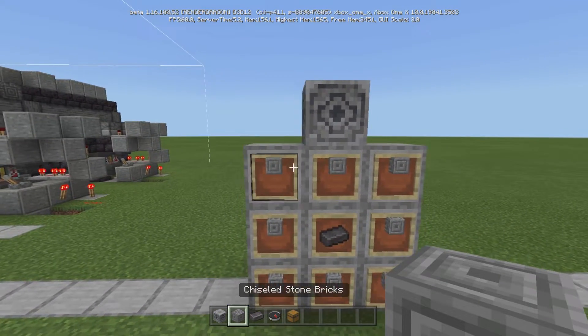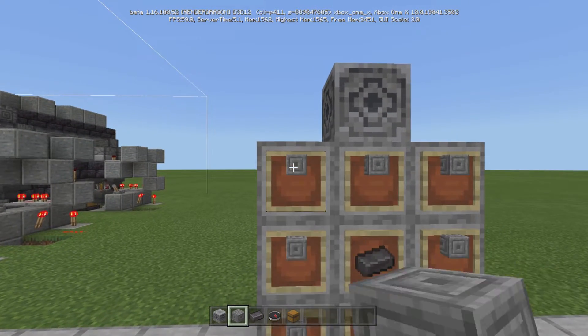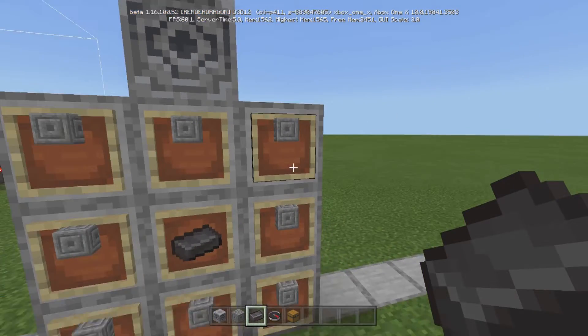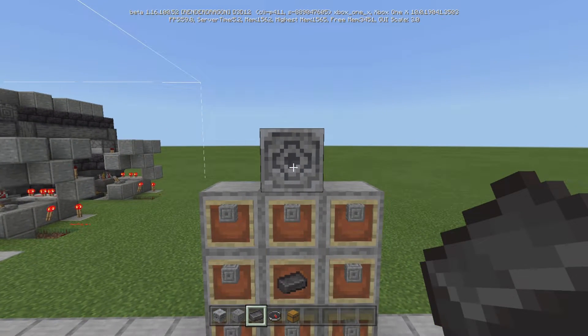You're going to take these chiseled stone bricks in this pattern in a crafting table. Pay no mind to how they sit — the blocks are not sitting properly, but the ingots are. There's a glitch right now. So you take eight chiseled stone bricks and one netherite ingot, and you get yourself a lodestone.